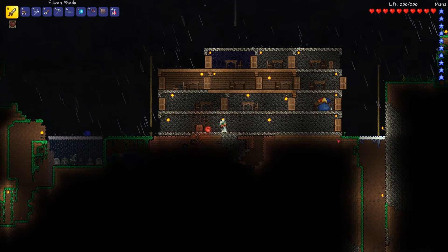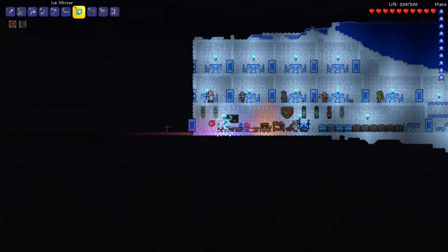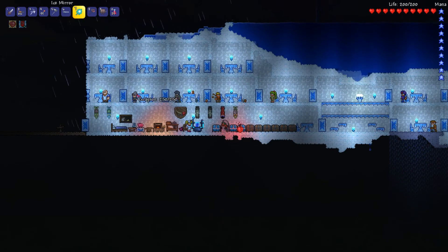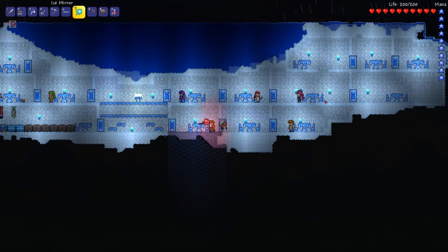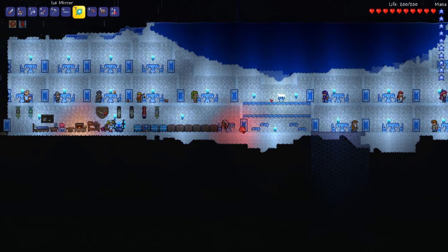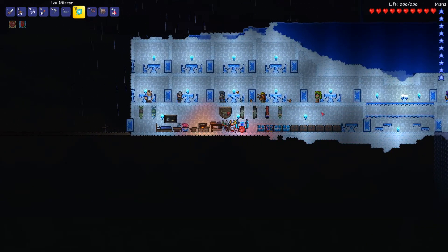I've built everything up in the new place and the NPCs are already there. It's night here but you can see I've dug everything inside the cloud. I built it up with cloud walls, which are transparent during the day, and I've made it with an ice theme — tables, chairs, doors, platforms, and torches all made out of ice.